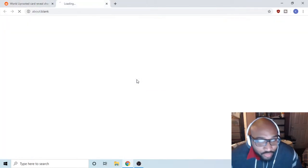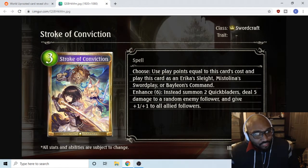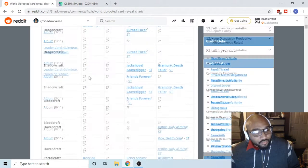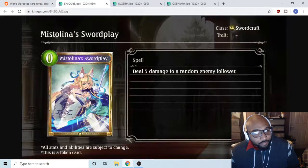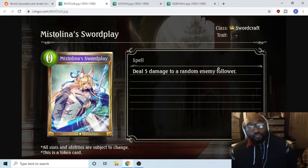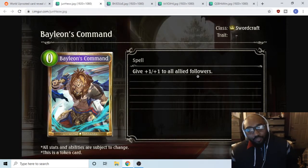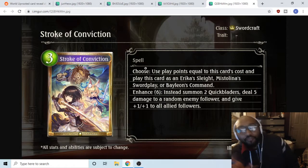First up is Swordcraft — they're finally revealing some Swordcraft. The gold card is Stroke of Conviction and you can see Baleon, Mistalina, and Erica in the back. You choose which play points to use and play this card as Erica's Insight or one of three options, or for six play points you get all of them: summon two quick bladers, deal five damage to a random enemy follower, and give plus one plus one to all allied followers.